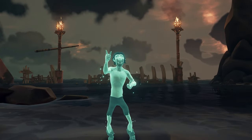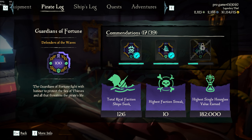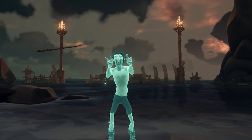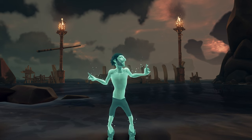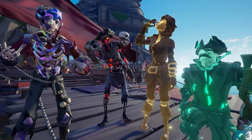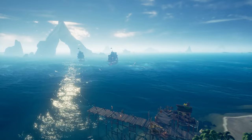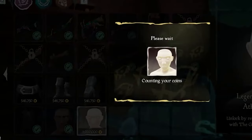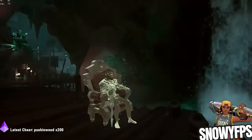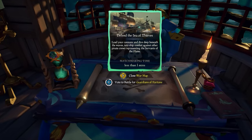Finally we have the two PvP curses: the Skeleton Curse and the Ghost Curse. These are for the best of the best — in order to get them you must reach level 100 in the PvP Hourglass mode. Depending on which faction you fight for determines what curse you'll get: if you choose Reapers you'll earn the Skelly Curse, and if you choose Athena's Fortune you'll get the Ghost Curse. If you're really dedicated, you can even unlock the gold version of both curses by reaching level 1000, which takes the average player over a thousand hours. This curse is extremely rare and very few players have it — so if you see it, you're probably not going to win the fight.